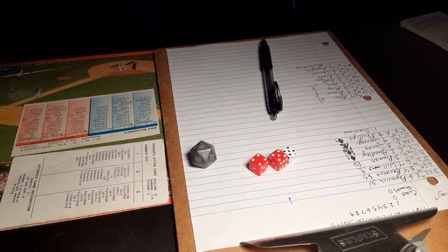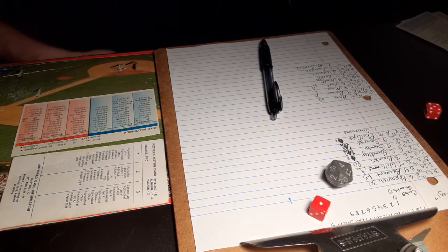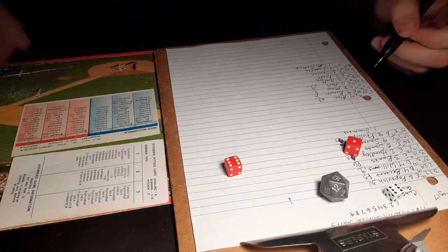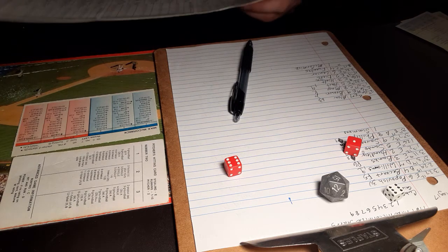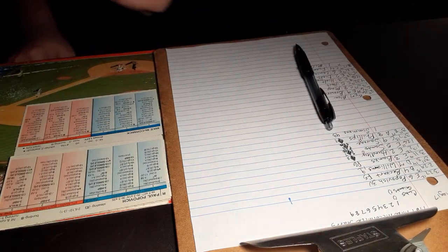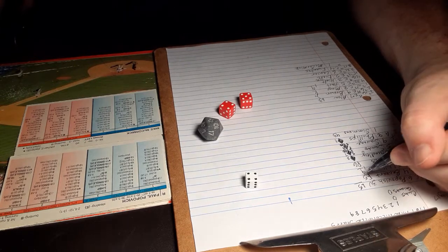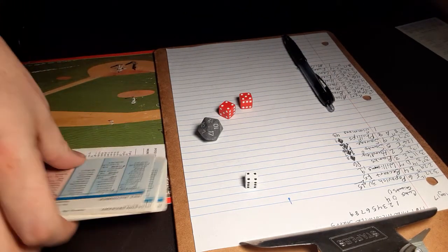That will bring up the pitcher. Simmons using pitcher hitting card number 2, a left-handed hitter. A 6-7 — lefty ground ball to second base, that's for Becker, and he'll take care of that for the second out. Back to the top of the order — Popovich grounded out his first time up. A 4-9 — that's a line drive caught by Hart, retiring the side. But not until the Cubs get 4. After an inning and a half, it's Cubs 4, Giants nothing.